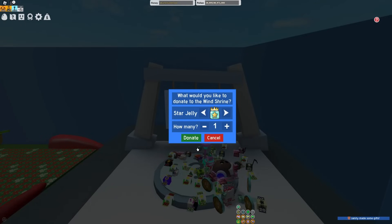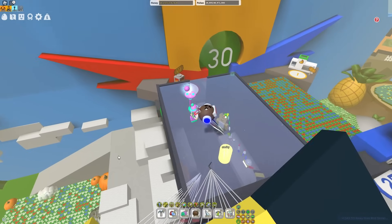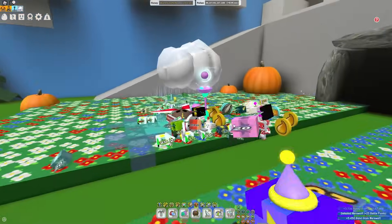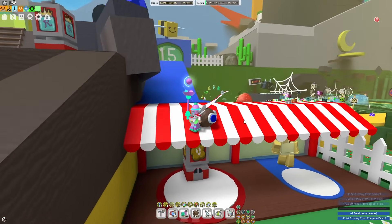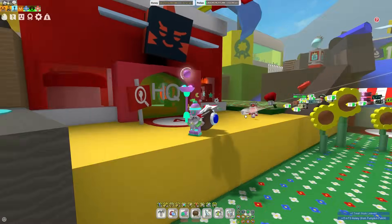Let's actually try one out right now. I'm going to donate a star jelly, and just as you can see, a windy bee already summoned in a field — windy bee in pumpkin patch. In case you guys didn't know, there's only a select number of fields where windy bees can be summoned: coconut, pumpkin, pineapple, dandelion, and mountaintop. When you donate items to summon a windy bee, just check those fields — honestly, check all of them just in case.